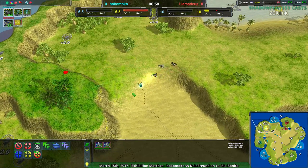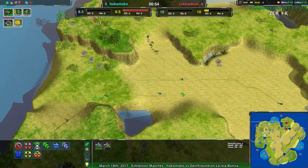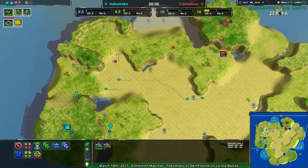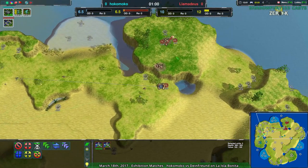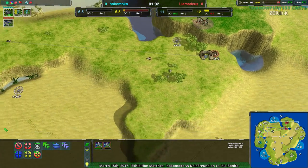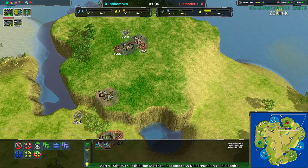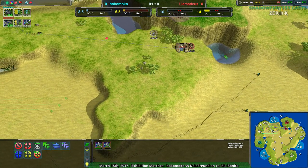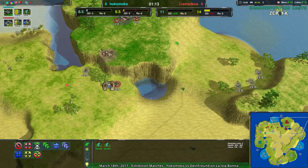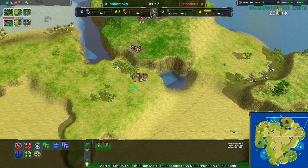Starting out right here, we have a few glaives coming in. Lamedeus getting first blood, managing to get off one of the glaives quite quickly, but no real harassment. Hocomoco looks like they're going to be in a decent position to start really wreaking havoc in Lamedeus' base. The top plateau has no buildings at all except for the economy buildings, so it has all the targets and none of the protectors.